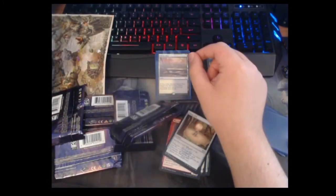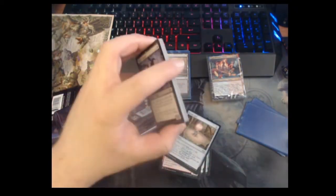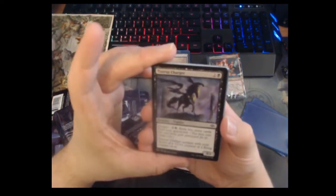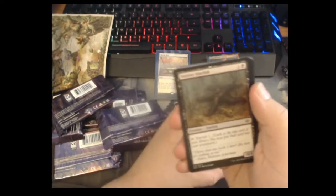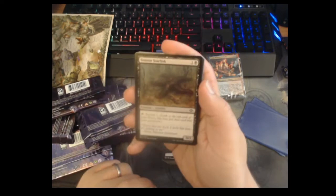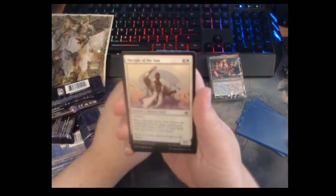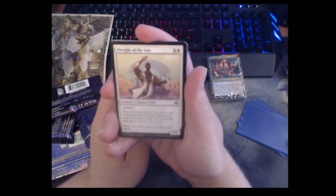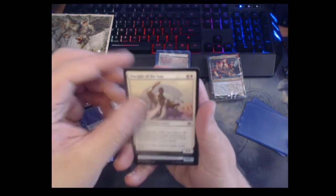We only have three packs left — we are 70 percent of the way through. If you want to see more stuff like this, let me know down below. We got a squirrel token! We're going to go through commons we've already seen a bit quicker. Sinister Starfish — it's a Sigiled Starfish but evil; throw that one back, I don't like how it's looking at me. I love this card. Disciple of the Sun — five mana three-three lifelinker; when it enters you return a permanent with CMC three or less from your graveyard to your hand. It's almost like a mini Sun Titan. Kind of wish this was a cycle of commons.